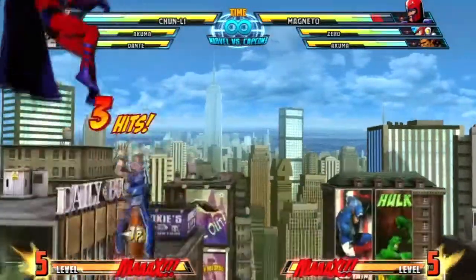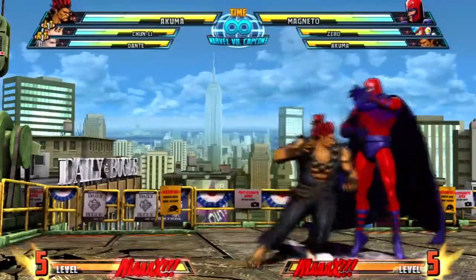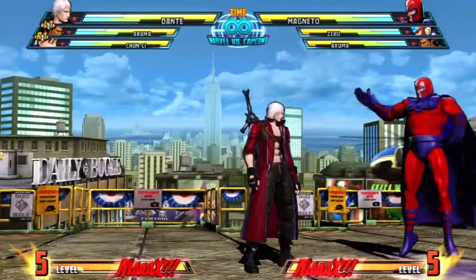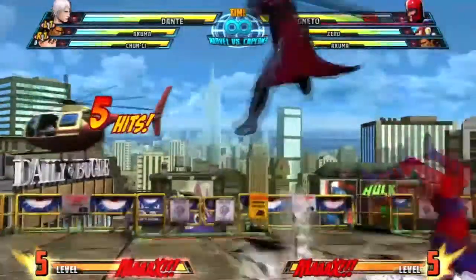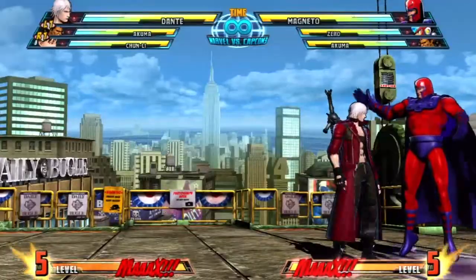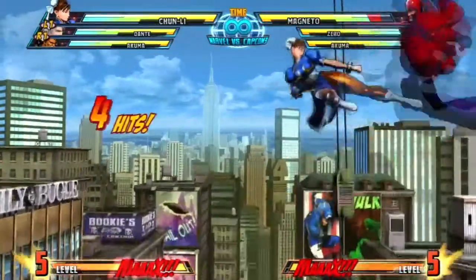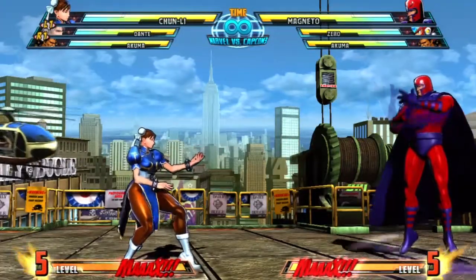I'm still learning because I'm fairly new to this combo. I'm gonna keep practicing and try to learn more combinations, because I believe there's a way to bring forth one of my teammates' special moves, like maybe Akuma's air special. I really like this team right now — this is my favorite team: Chung Lee, Akuma, and Dante. That's my attempt at a team air combo.